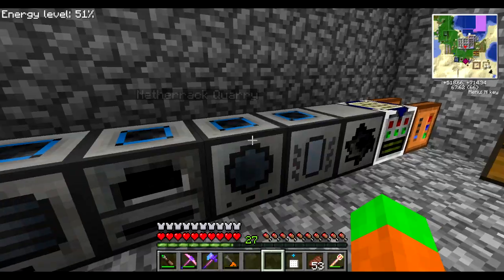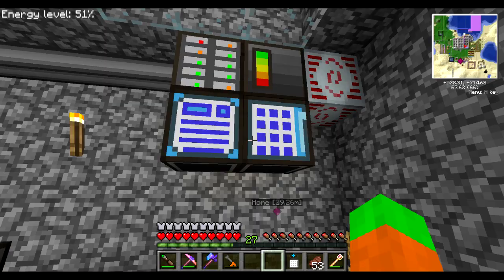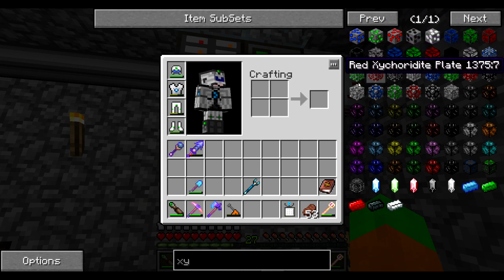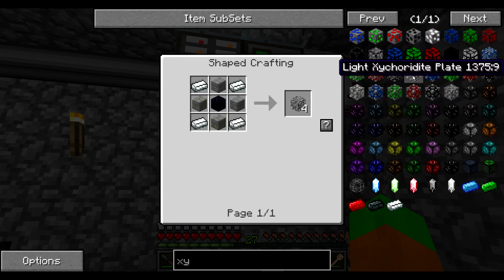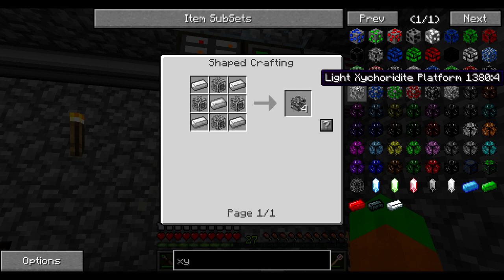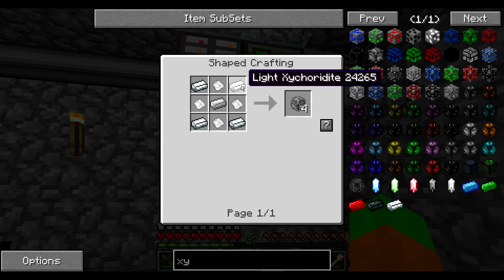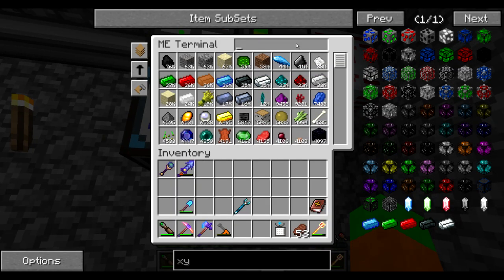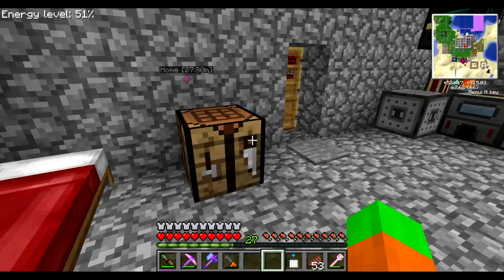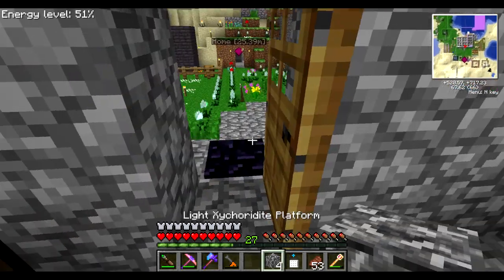I'm going to go ahead and start making that warehouse using Zycraft blocks for the design. Let's go for something more fancy — we've got the light zycordite plate, the zycorium shield, zycordite shield, and the platform. I like the way the platform looks. It requires aluminium, light zycordite, and iron. Let's make one and see how it looks in the world.